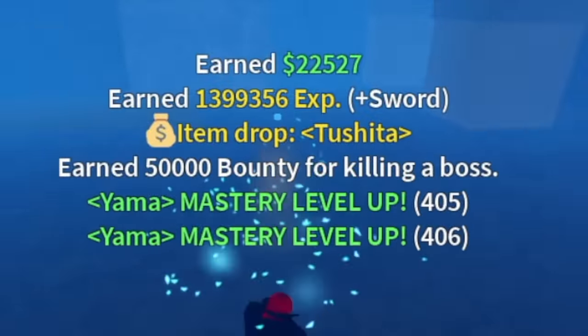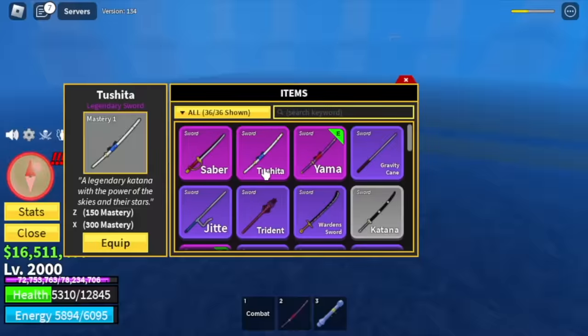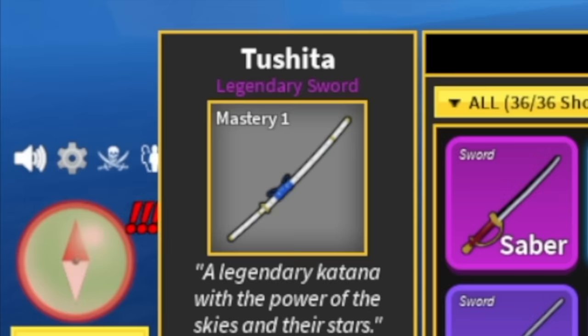And there you go — you will get the Toshita sword. This is not easy for all players.